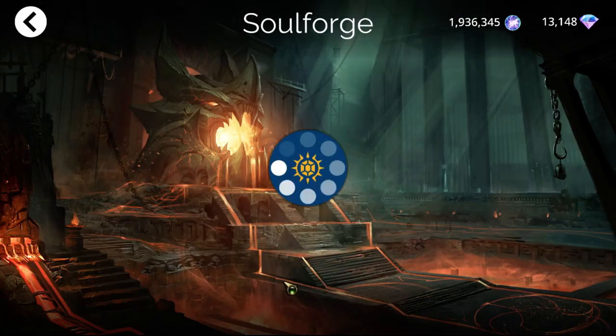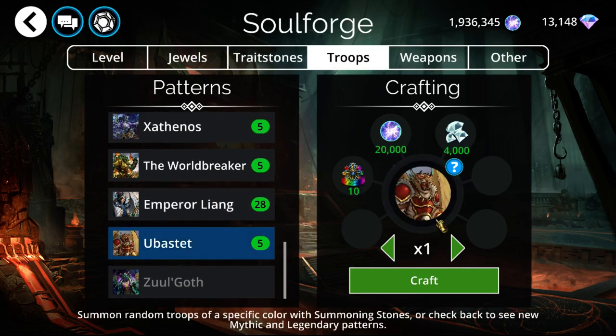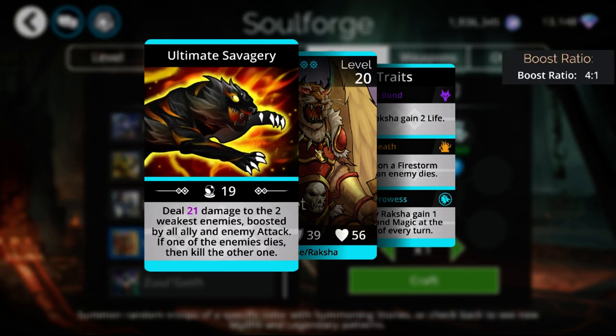The Soulforge: there is finally Ubastet in the Soulforge. He's around the second or third best mythic in the game, depending on how you look at it, but definitely among the absolute better ones. He deals damage to the two weakest enemies boosted by all attack — not just all enemies' attack, but everything's attack including allies and enemies. So even stronger than it first sounds. It does really decent damage, and if it gets a kill on one, it gets to kill both of them. Which is super potent and really good at securing kills.